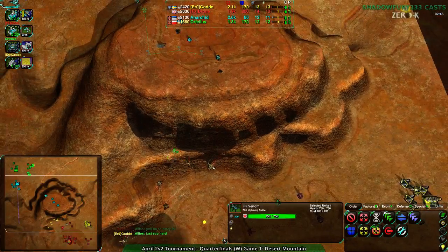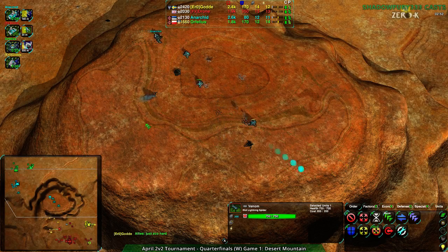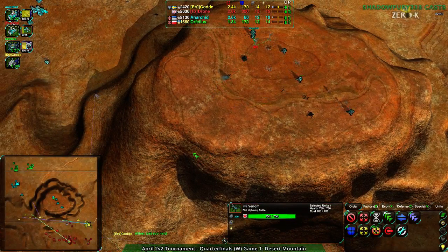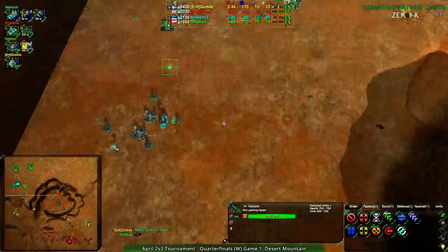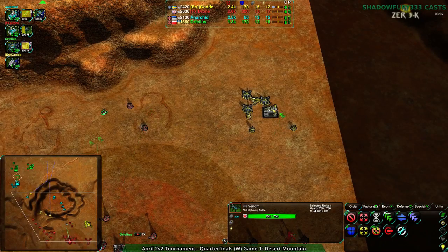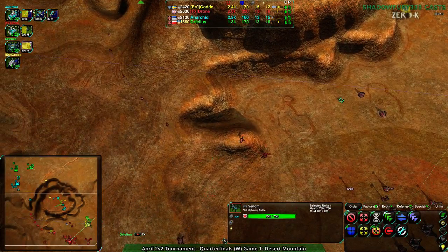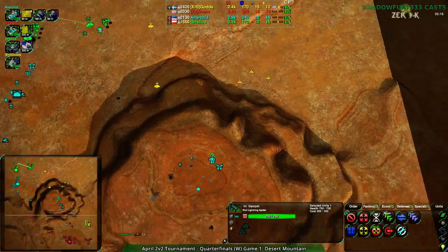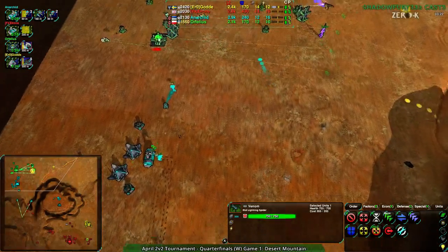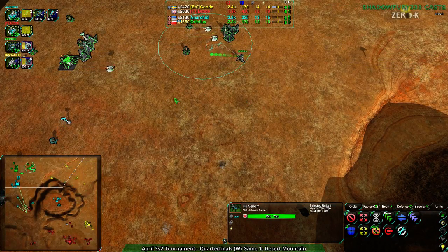That is a really bad position for Anerkid and Orphilius. But at the same time they do have the center — they can at least take this. So they didn't destroy the base of Golda and Drone, but they did take the center territory and that should be easy enough to hold at this point. Neither Golda nor Drone have really a whole lot of anti-ground forces. Golda not going for any bombers, Drone going for a Venom.